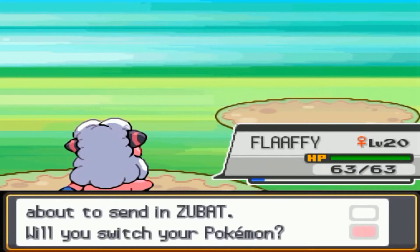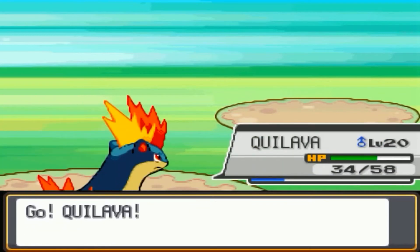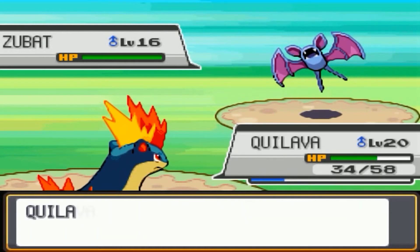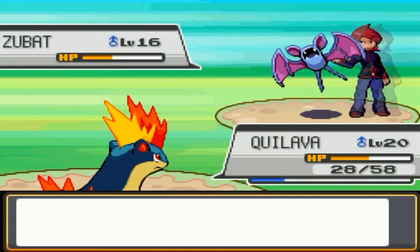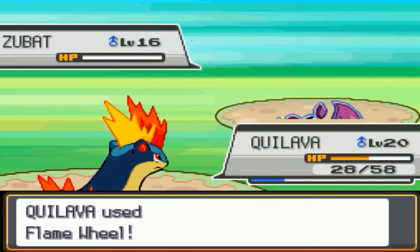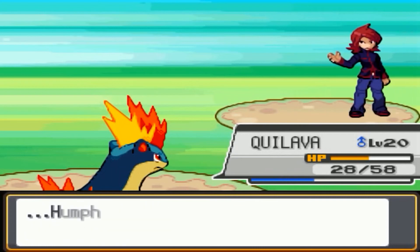Silver's final Pokemon is Zubat. We switch to Quilava and use Flame Wheel on it. It goes down easily. I was spamming Ember before — now I'm just spamming Flame Wheel instead. That's it for Silver.